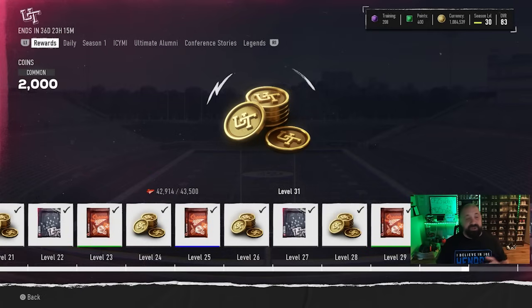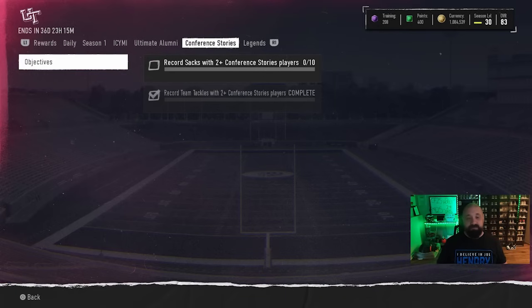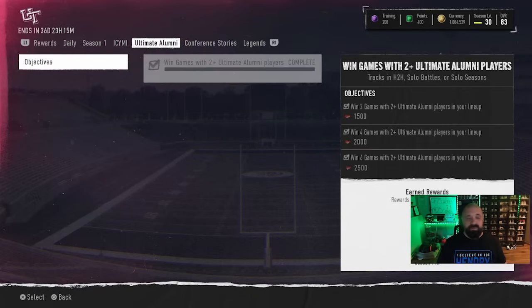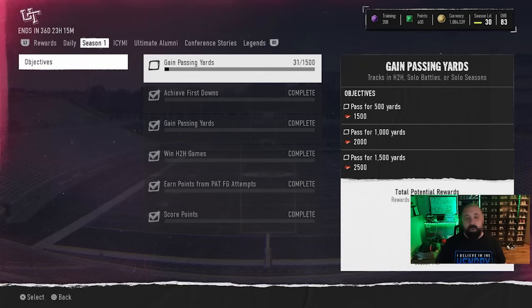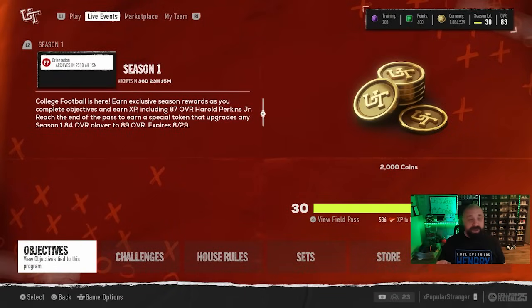Objectives were added yesterday. In Case You Missed It has a bunch in the Season One field pass, along with your dailies. In the conference Stories of the Week objectives there's a new one to get two sacks with conference stories players in your lineup. There are also new objectives for the In Case You Missed It promo and one new objective for passing yards within the Season One field pass.